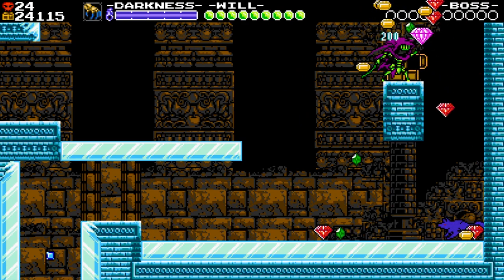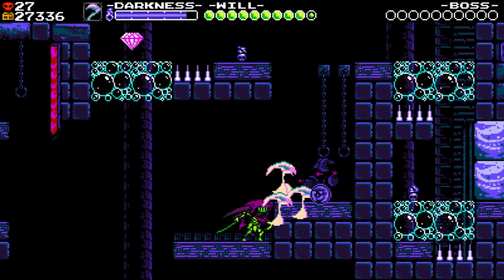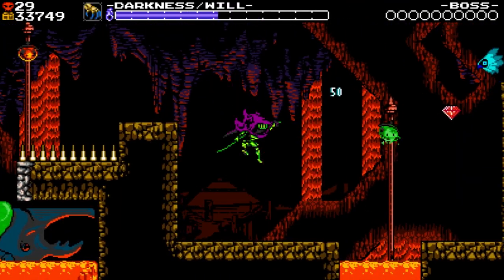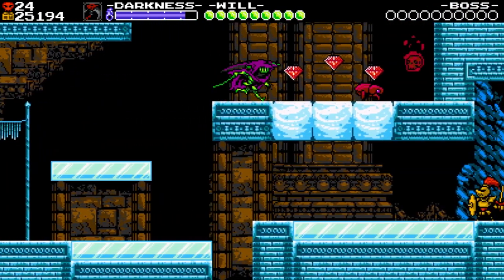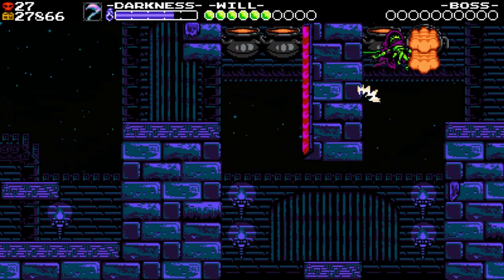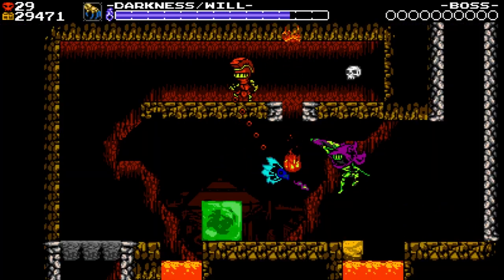Specter Knight has two brand new moves that differentiate this from the previous Shovel Knight campaigns, and these new moves dictate the majority of the fast-paced gameplay. His first move is a scythe dash that allows him to get to higher, hard-to-reach places or can be used as an attack. His second ability is a wall run, allowing him to hang on and traverse higher along a wall for a short duration of time.